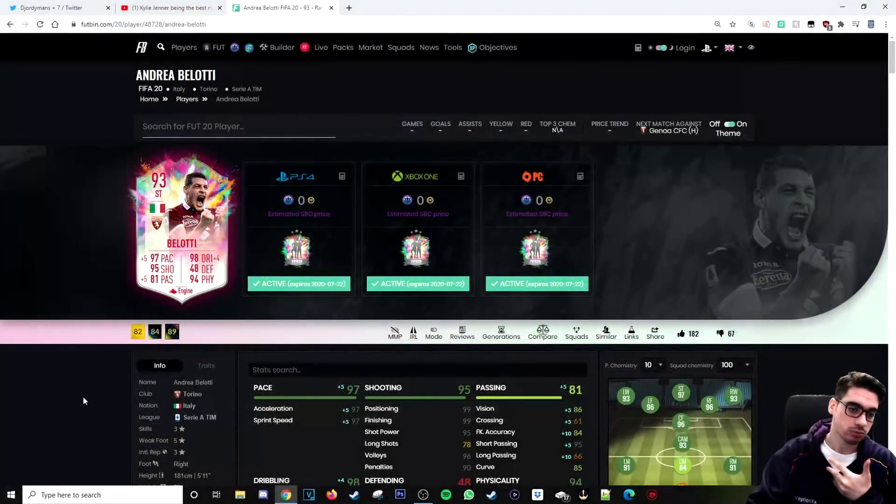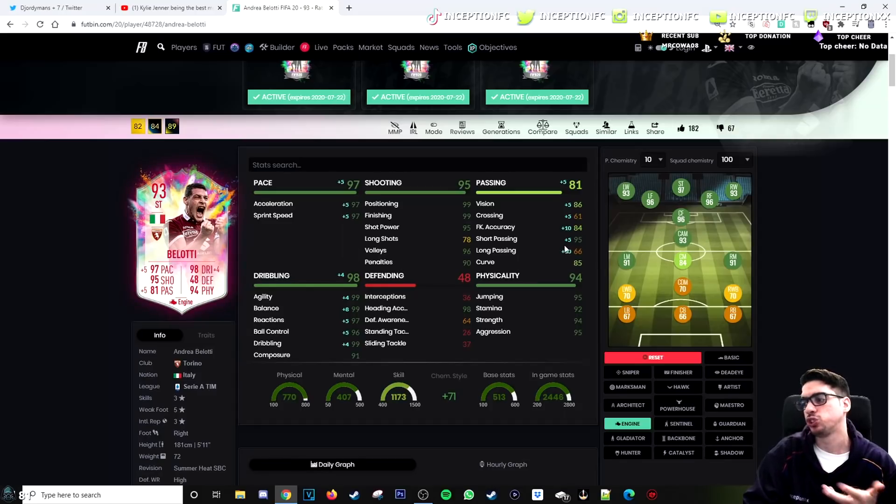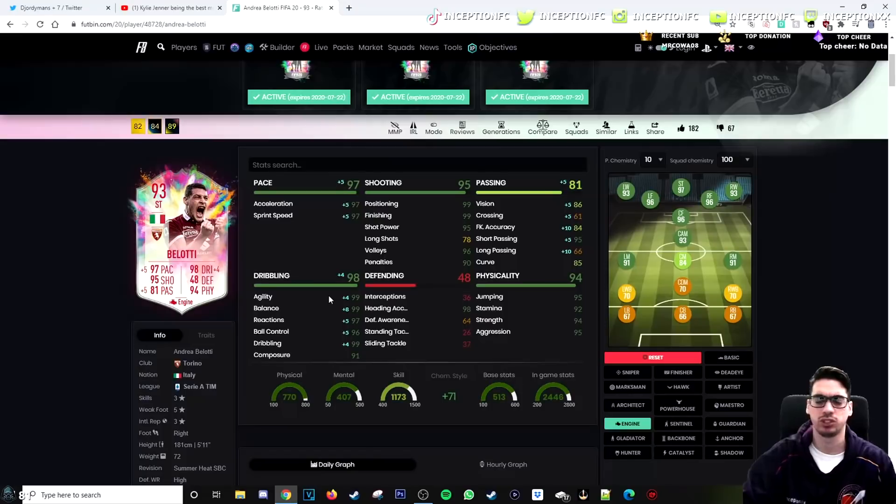With this card, I'm obviously going to give him an engine chemistry style, because it boosts his dribbling quite significantly. The plus-5 for acceleration and sprint speed is a nice addition as well. The passing boost is great and all — not necessarily a huge deal, but definitely a welcome boost. His shooting is already really good, which makes this card really interesting. I don't think it's an expensive card — it was an 85-rated squad and an 83-rated squad SBC, so the price value for this card is pretty dope.